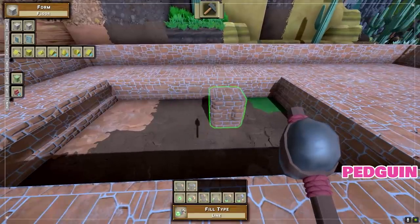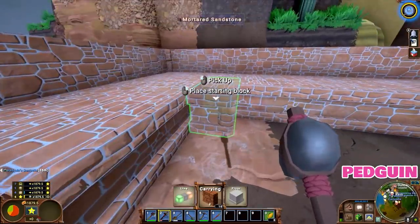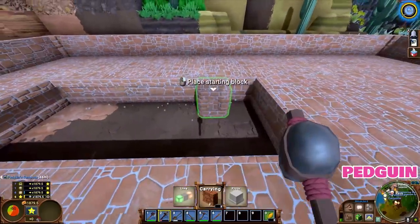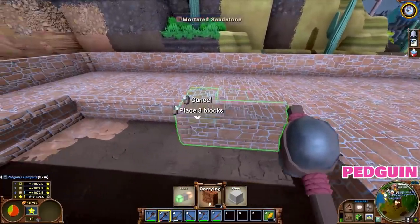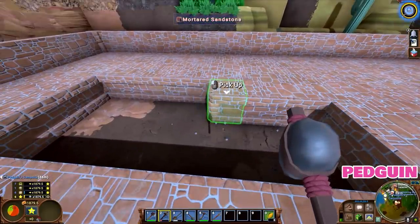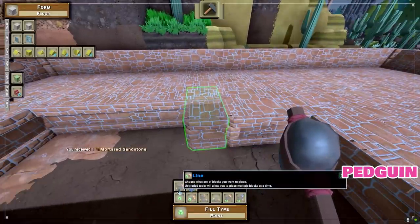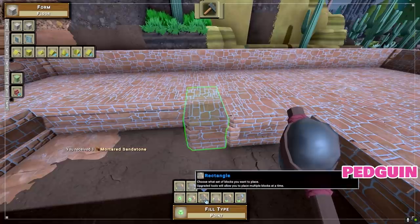If you press F, at the bottom here you can choose the type of placement. So I've chosen a line, so I can click there. Oh, very cool. And then do that — okay, that is cool. Time saver. Can you pick bot? Yeah, you can. And then pick two corners and just fill that whole area in. Wood elevators can hold carts so we could get carts down.